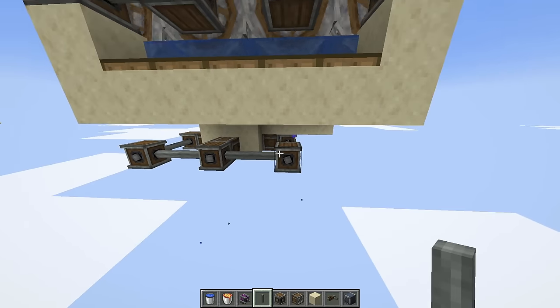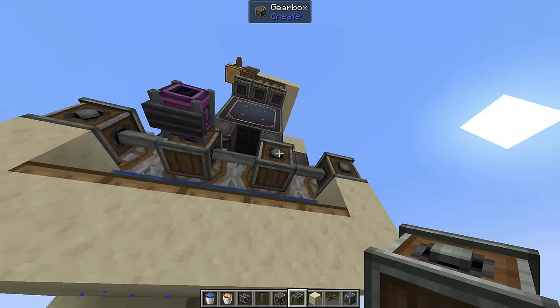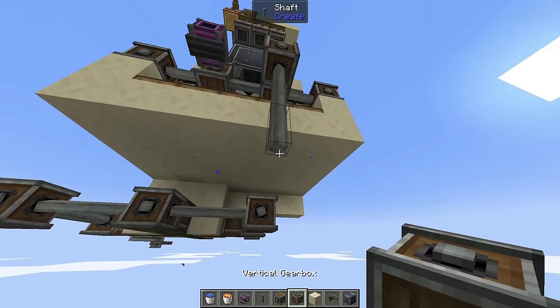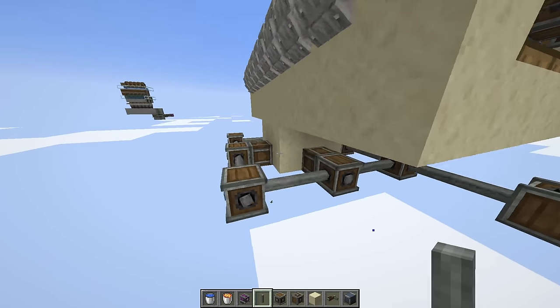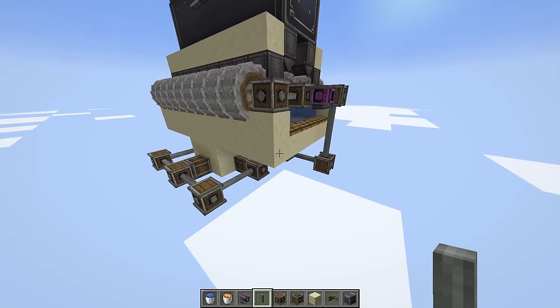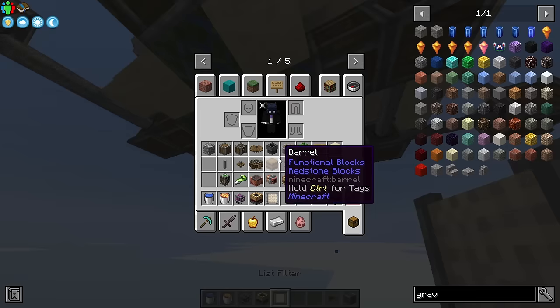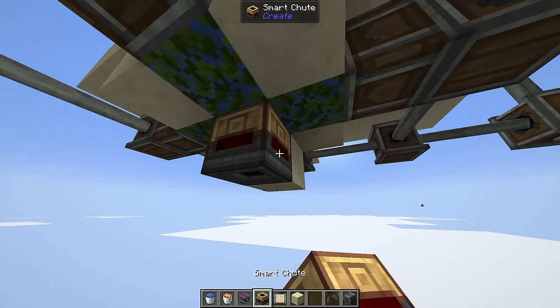To get rotational energy down to the fans, use a vertical gearbox on one side, bring it all the way down, attach another vertical gearbox, and connect them — that'll make the fans spin at maximum speed. Then grab a smart chute and a filter, and under the block where all the fans are pointing, put down that smart chute.